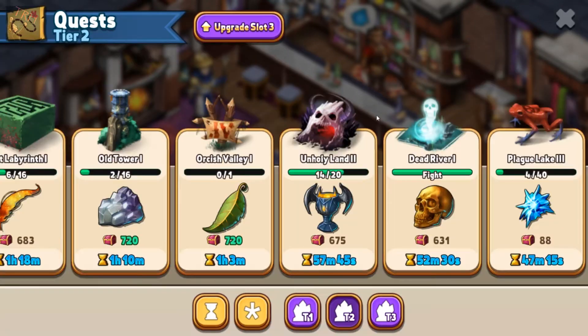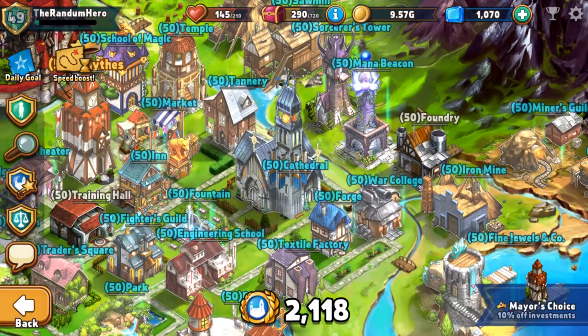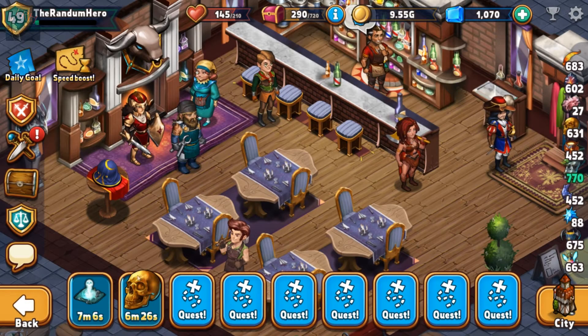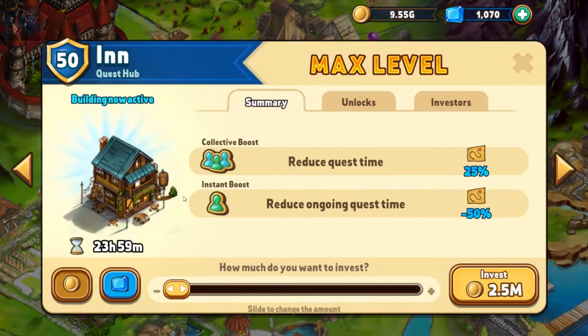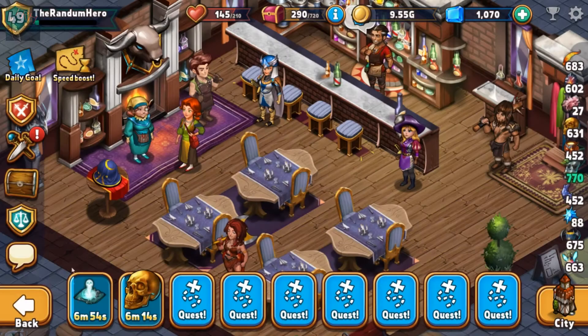Let me quickly invest a couple of points into the inn. If you invest into the inn — not the town hall, but the inn — it reduces ongoing questing time by 50%, only up to a certain minimum. Right now it's down to about six or seven minutes. So we understand quests, how to do the boss battle, and how to unlock the trophies.